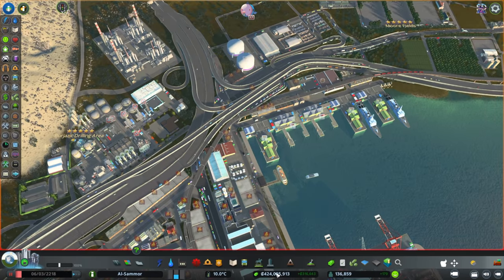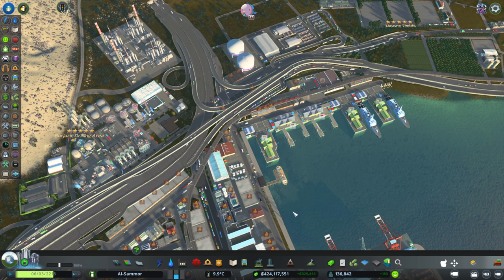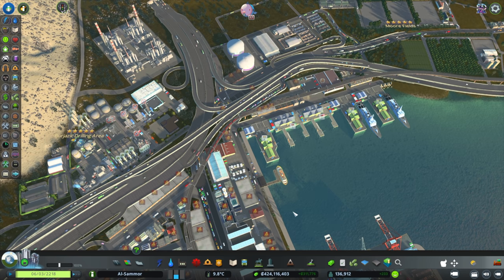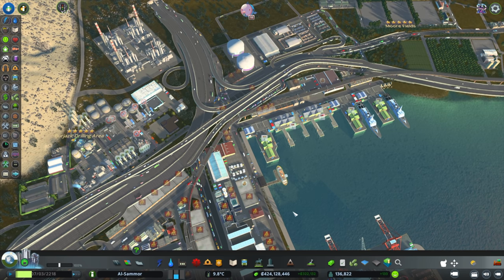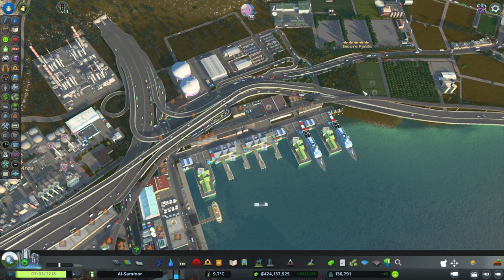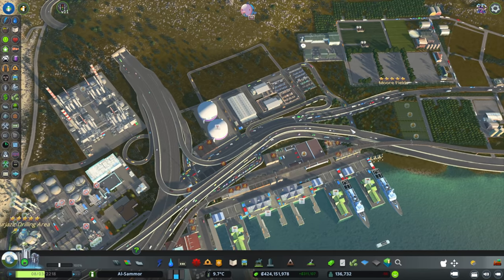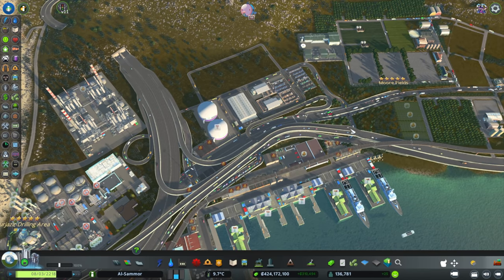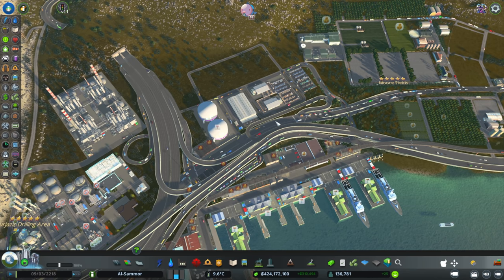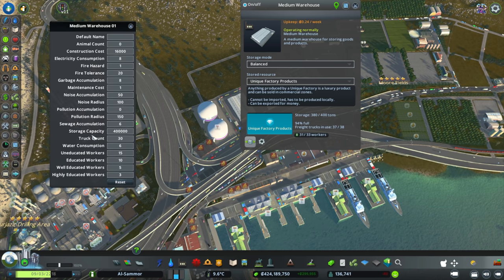Before I started modding all of this I was still making profit, as you saw, but I just wanted to see how much further I could push it. To recap: having all your different industries and making sure you have all the unique buildings, warehouses, and good road connections — those are all things you can do in the vanilla game. If you want to take it further, you can use the Customize It mod to change production rates and even increase warehouse storage capacity, but you have to make sure you can handle more trucks coming in.